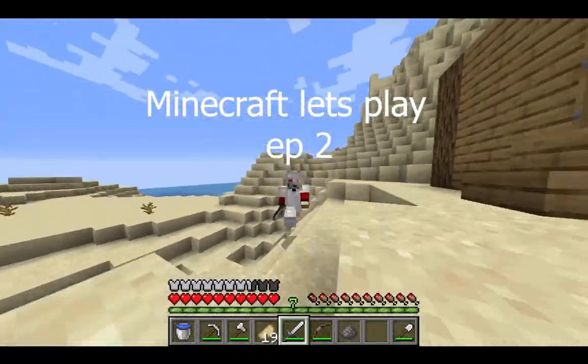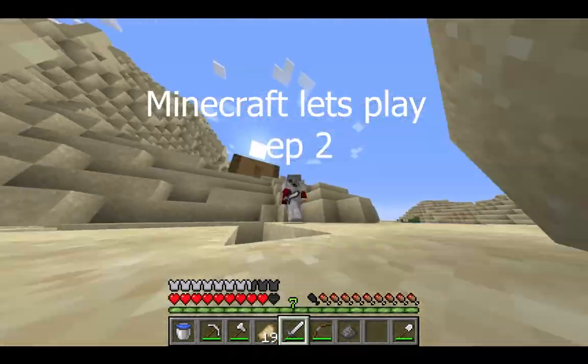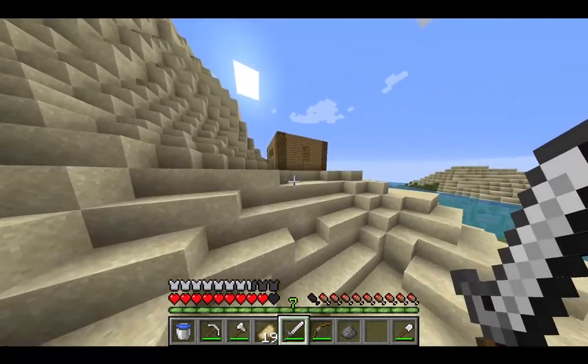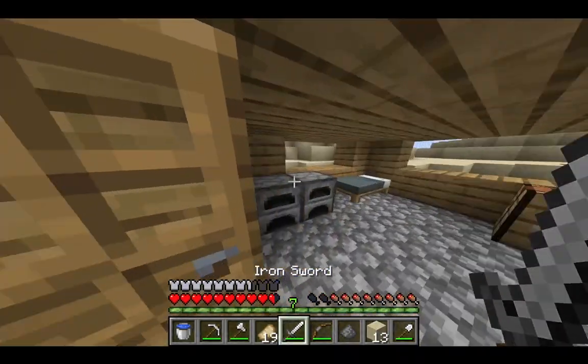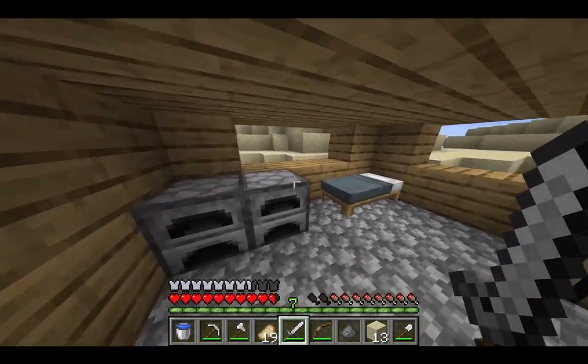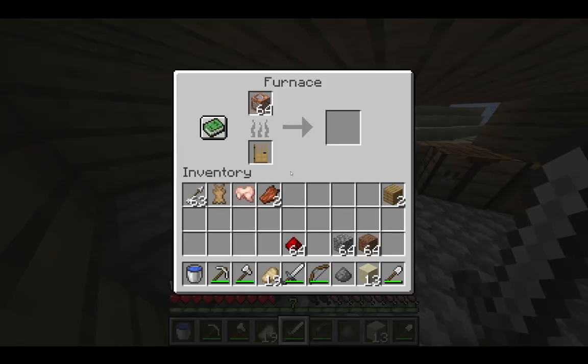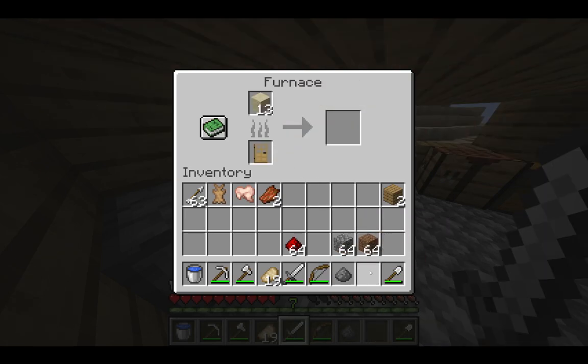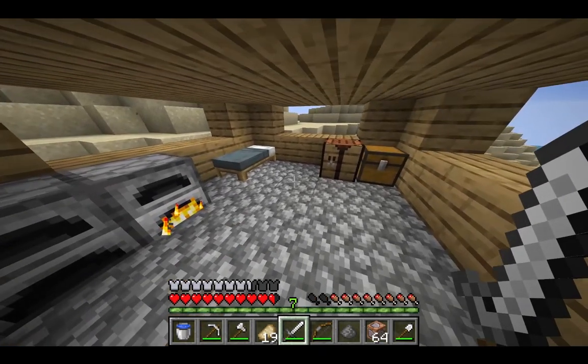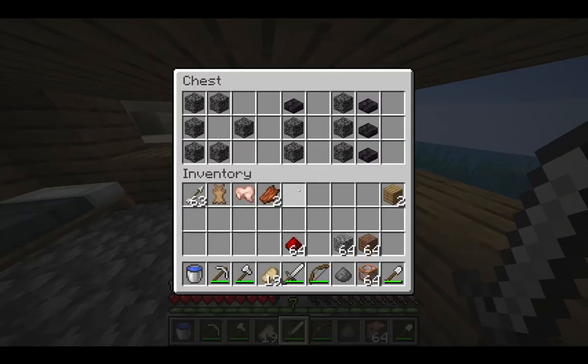Okay everyone, welcome back to another Minecraft let's play video. Last time we got iron armor and built this house. In this video we're going to be getting some sand and smelting it so we can get some windows in the house. Wait — there's command blocks in here? Okay, that's weird. I'll just store those in my chest.